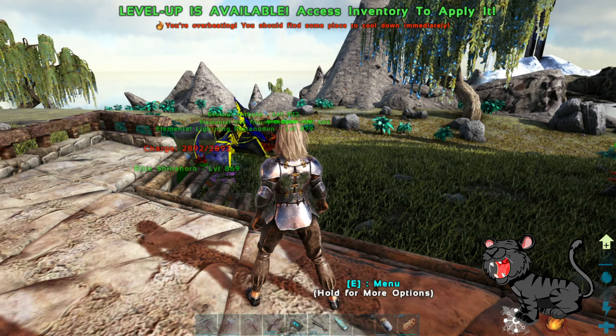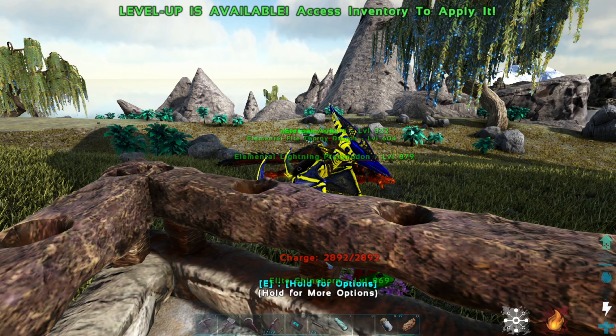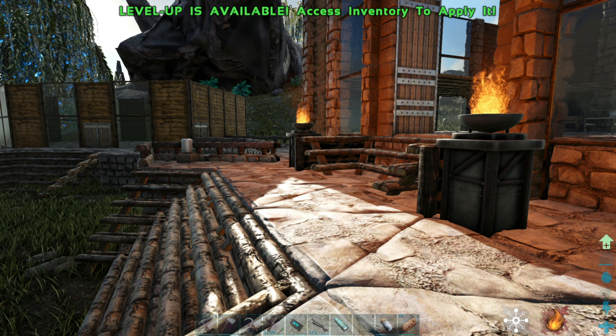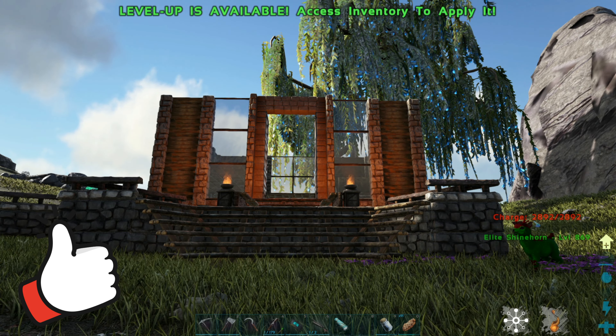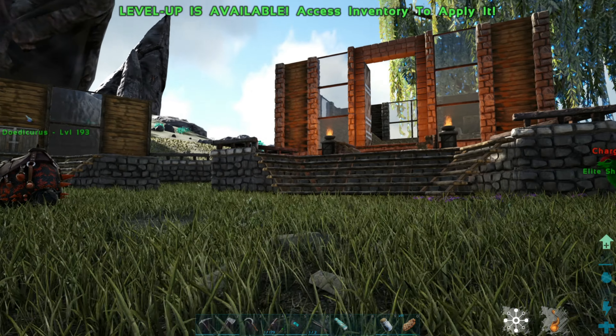So where I previously was in the last episode is pretty much down there somewhere where the Deinonychus is. And then I decided, you know what, I'm just going to start a fresh foundation thing and pretty much just go crazy and build us a house. So yeah, that's what I did. But of course, I still need to do the roof - that will come in time. But I do want to add to this building.